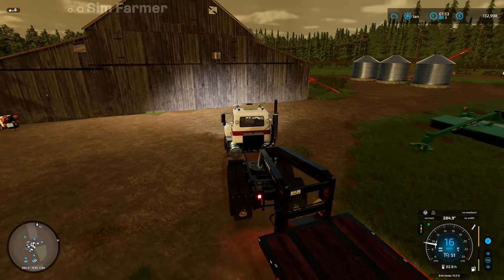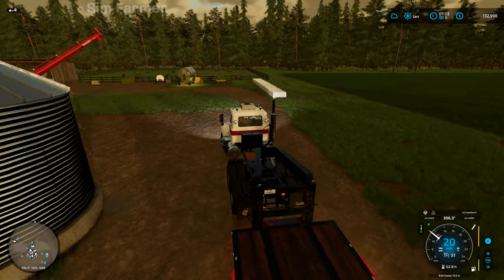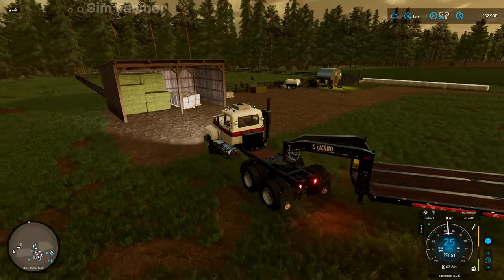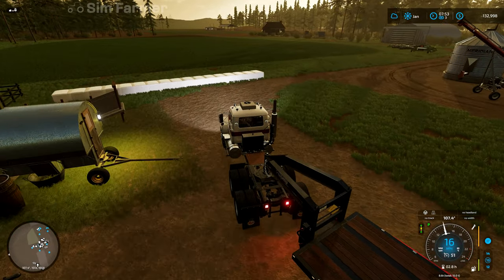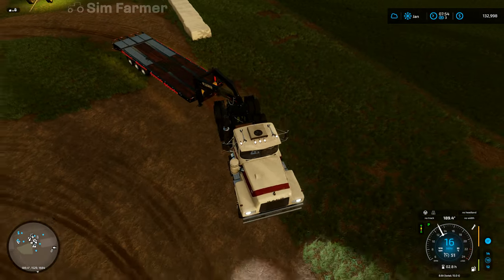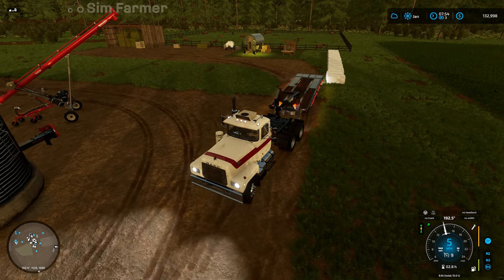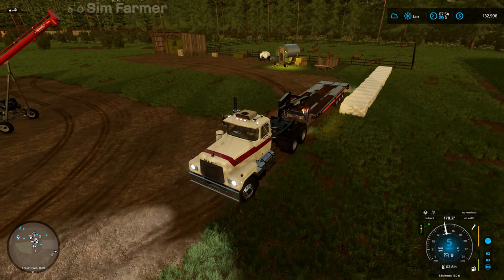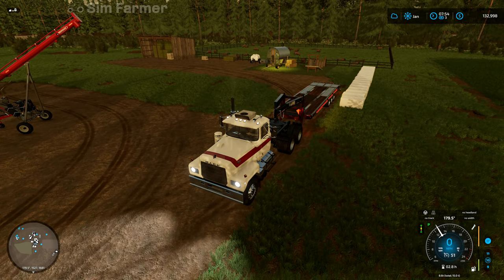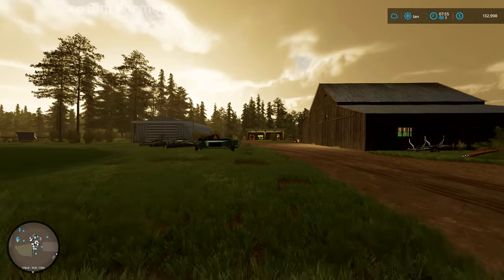Hey everyone, welcome back to Dark Forest for the next episode in our Let's Play series. We're now into January and the price for silage is pretty much at its highest. One of the first jobs we're going to do today is load up our silage bales, and we'll also try and put the straw bales on as well so we can take those with us and get those sold. We've got no need for them at the moment as we don't have any cows, so it gives us a little bit of extra money from the grass field.